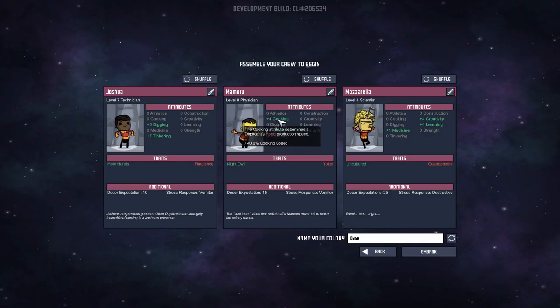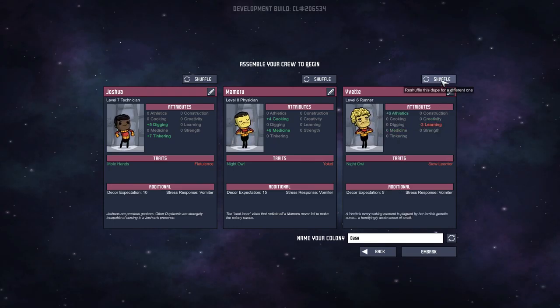Level 4 cooking, which will be good, and medicine. He's a night owl — works best at night when they ought to be sleeping. But he's a yokel — cannot perform job research. That's fine. So let's try to get somebody different here because I don't know if learning is really important right now, but let's get somebody else.